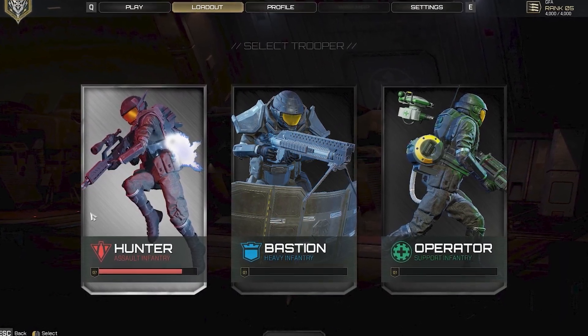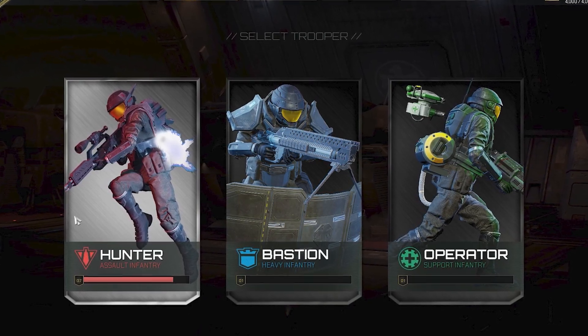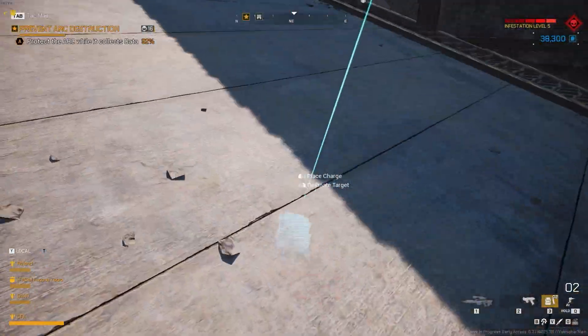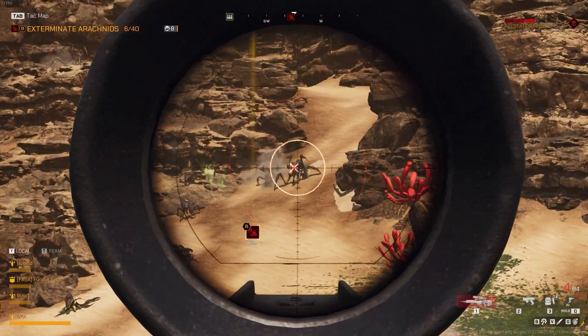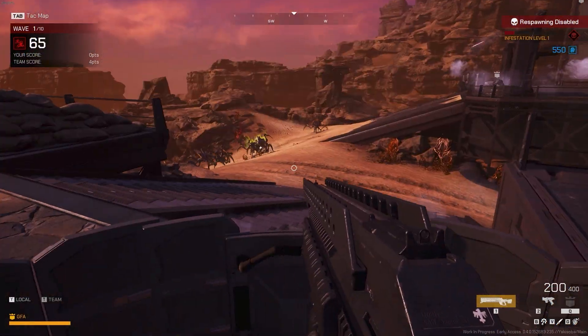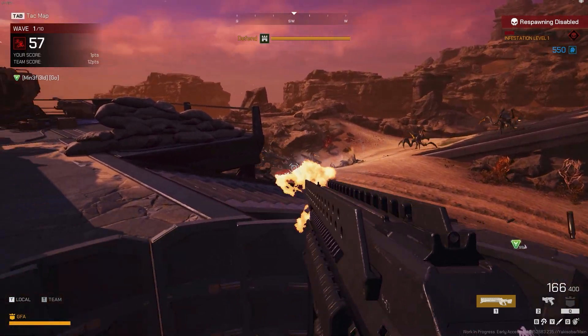The game currently offers three classes of infantry that you can play as, which offer different abilities and weapons. Firstly, we have the Hunter, which is an assault type class with a jump jet, higher running speeds, and weapons such as assault rifles or snipers for long range engagements. Next we have the Bastion, which is the Heavy class. It offers heavy armour and a siege mode where you can place a small defensive barricade that encircles you, holding you in place and offering protection.